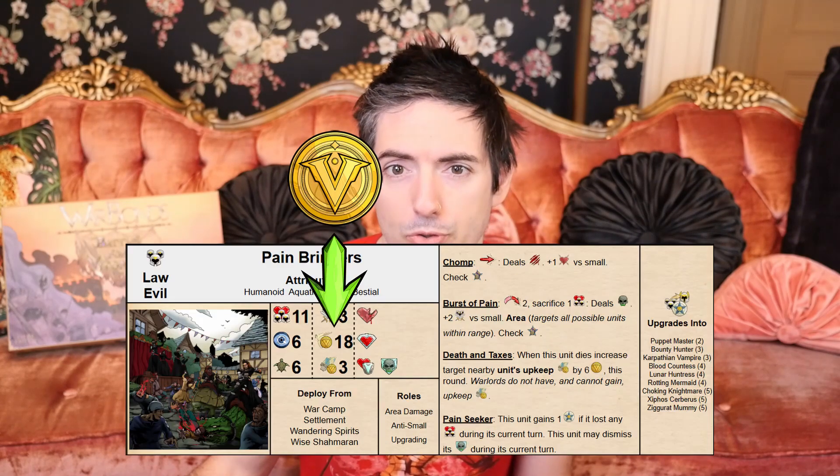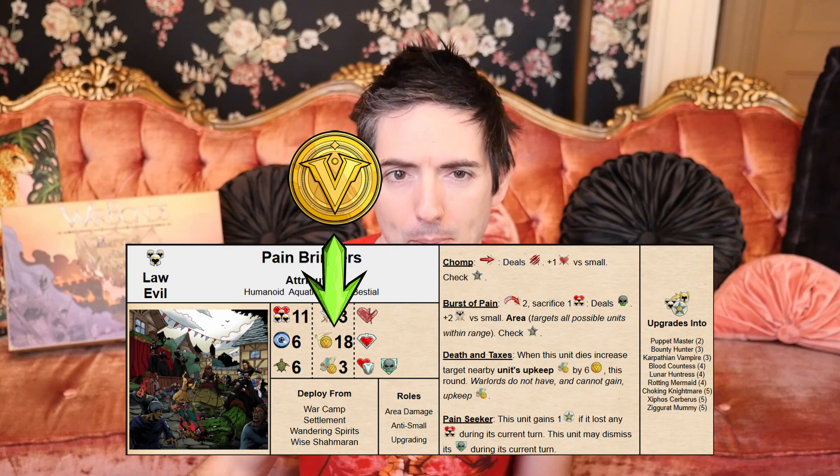Gold is used to pay for the many aspects and nuances of warfare. Gold is used to recruit new units to your army and deploy them onto the battle map. Gold is also needed to pay for each unit's relative upkeep costs, ensuring your army is well maintained.